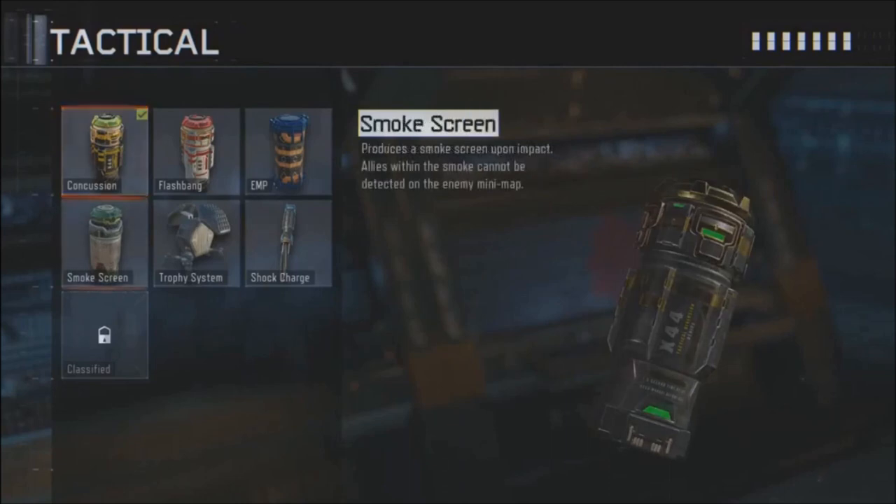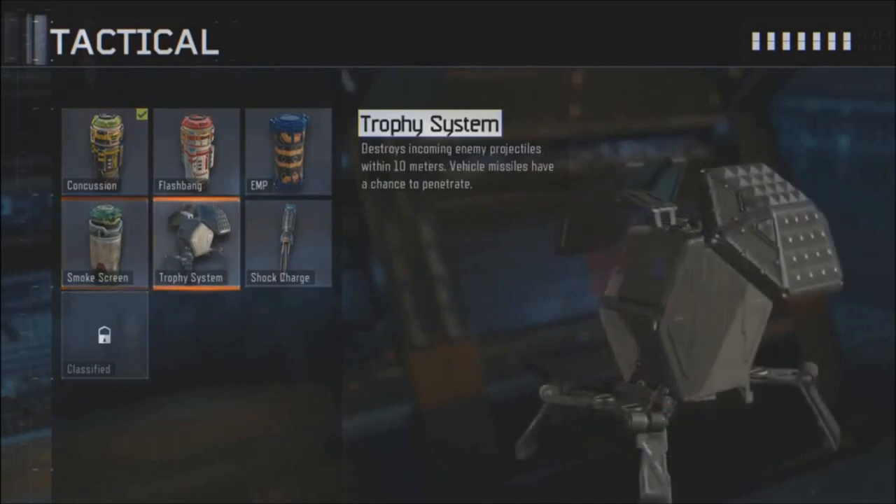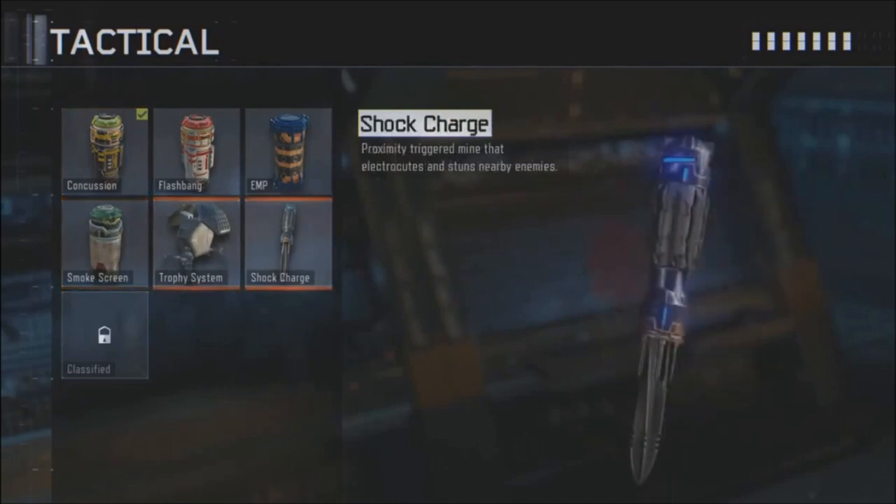Moving on to the next section, we've got the Tactical Equipment. Going from left to right: Concussion, Flash Bang, EMP, Smokescreen, Trophy System, and the Shock Charge.